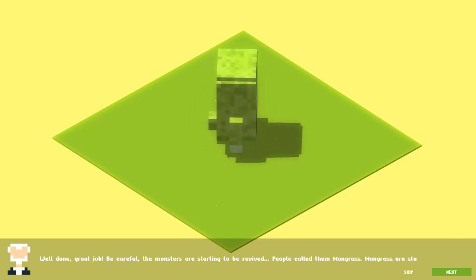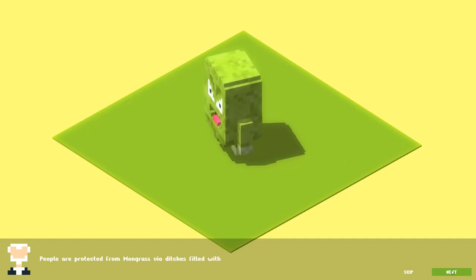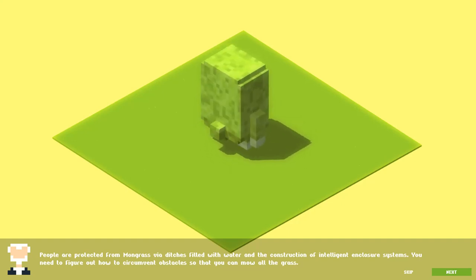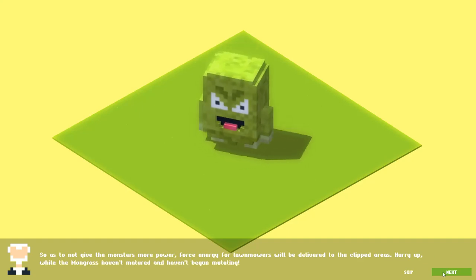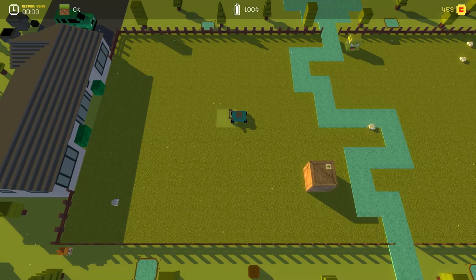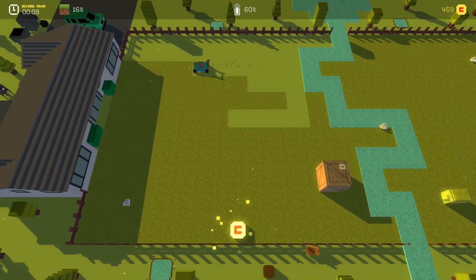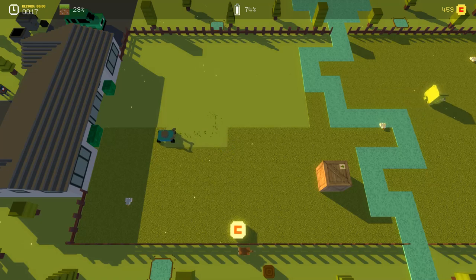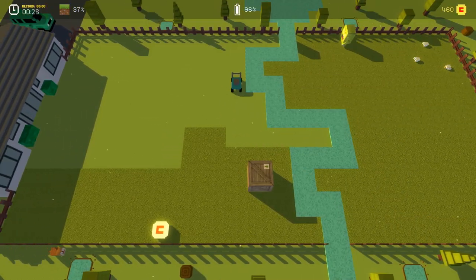Well done, great job. Be careful — the monsters are starting to be revived. People call them mon-grass. Mon-grass are stuffed with chemicals and any contact with them can cause an explosion. People are protected from mon-grass via ditches filled with water and the construction of intelligent enclosure systems. You need to figure out how to circumvent obstacles so that you can mow all the grass. Force energy for lawnmowers will be delivered to the clipped areas. Hurry up — the mon-grass hasn't matured and hasn't begun mutating.